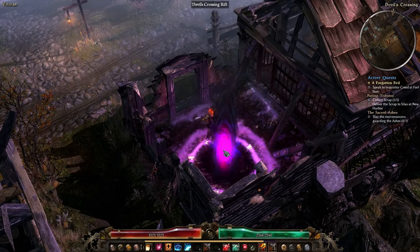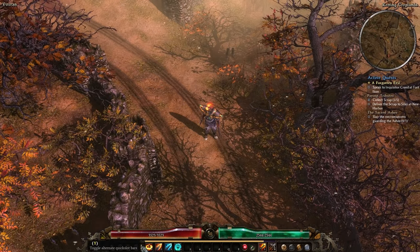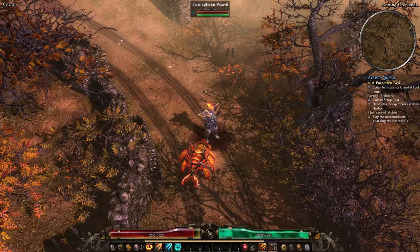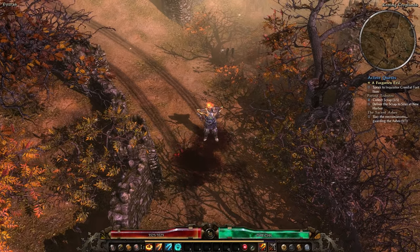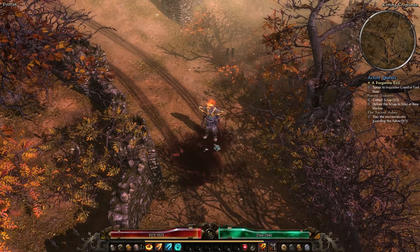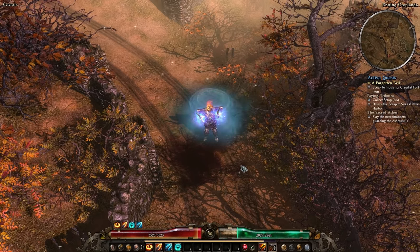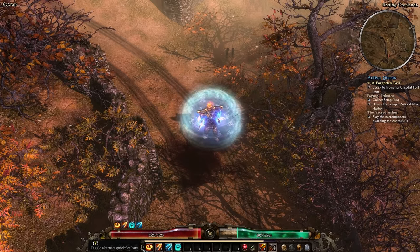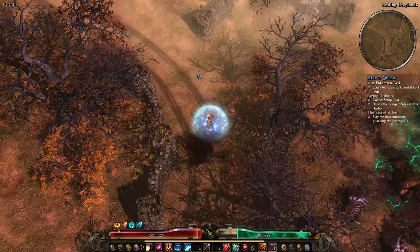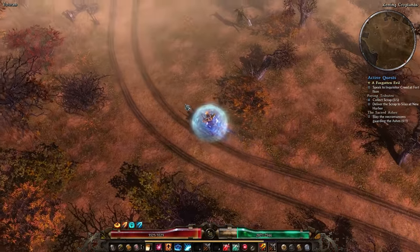Before we start running around killing things, there's another well-hidden button that lets you toggle different quick slot bars. I've set up my buffs on my second quick slot bar — Vindictive Flame and other abilities on keys 1 through 4. This lets me keep all my active offensive and defensive abilities on my main quick slot bar. Nobody told me about this, and I didn't figure it out until much later.